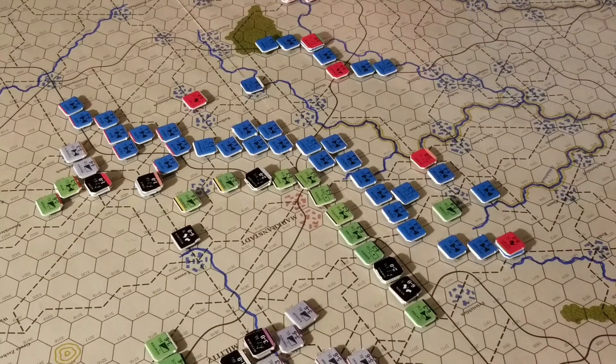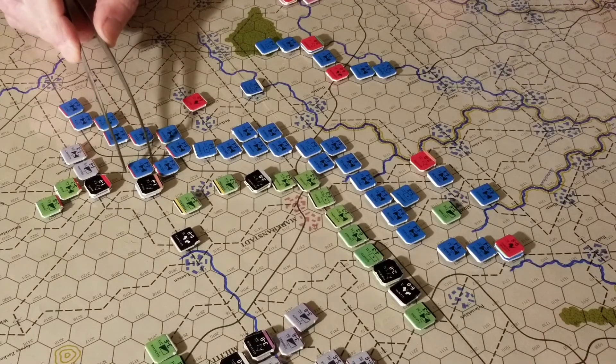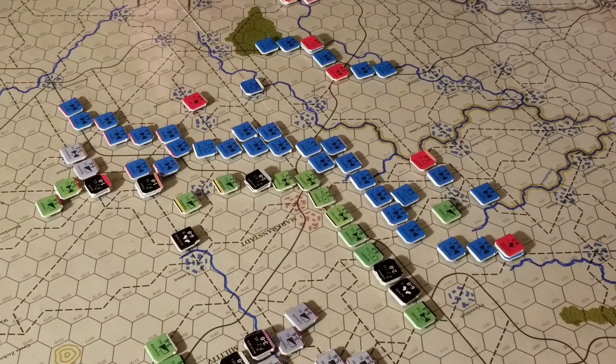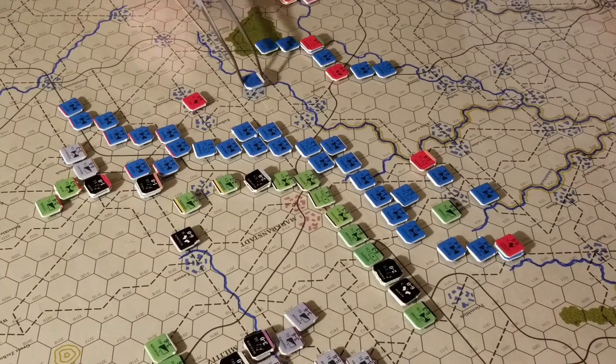That morale goes down fast. He moves into that hex. Now infantry can only attack one time — cavalry can continually attack. So I probably need to get some cavalry up here. The Guard is the best cavalry, but the points just to have them activated — what a pain, it's expensive.